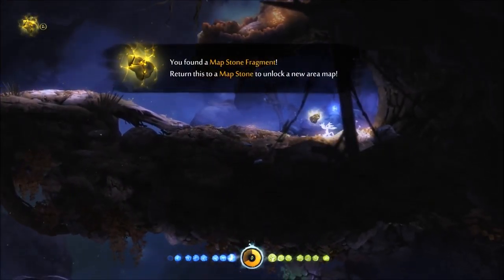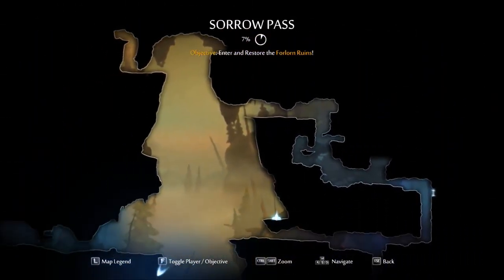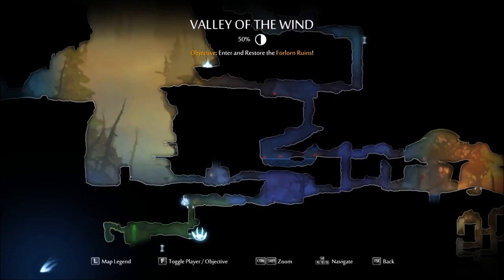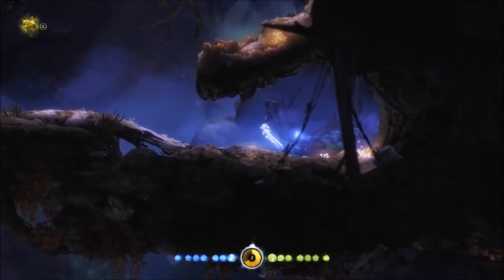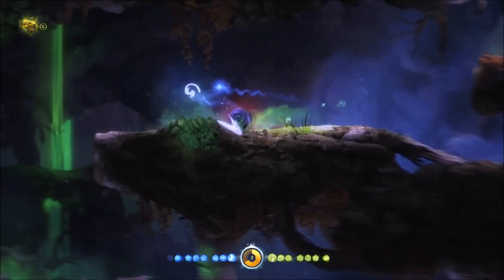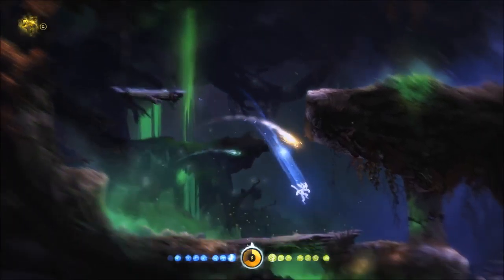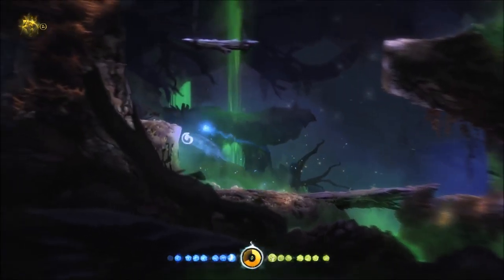I die a massive amount of times. Oh there is a map piece there - we need a green one. Oh yes we can do that. That was easier than I expected. So now we have two map stone fragments, which we cannot really spend anywhere at this point in time.